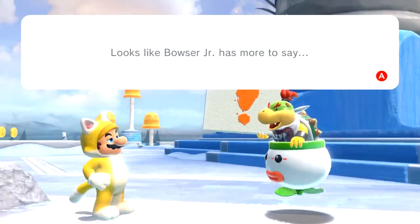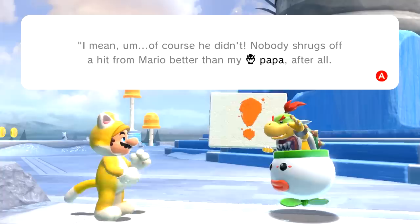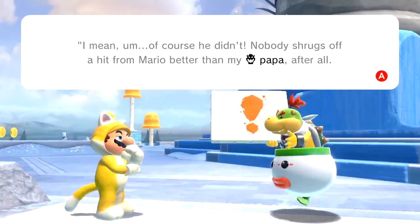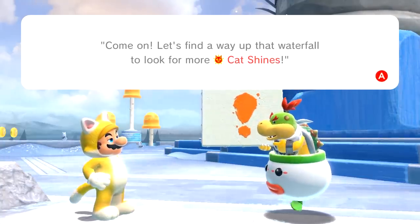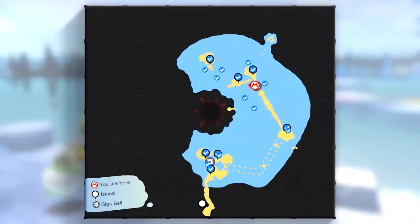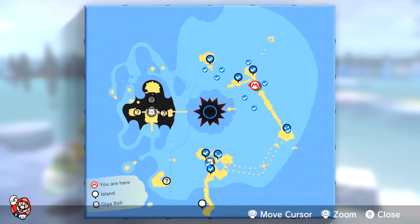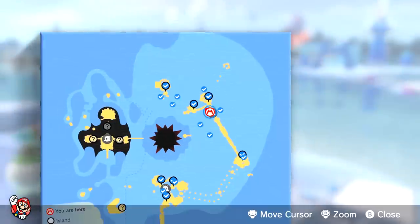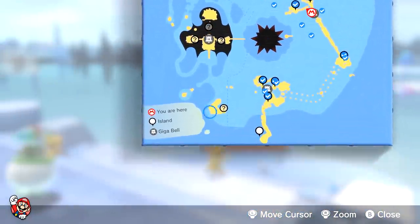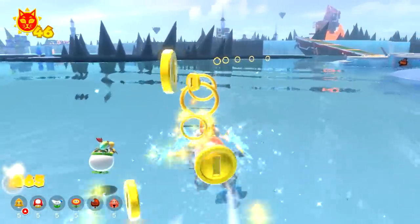It looks like Bowser Jr. has more to say. 'Nuts, I really hoped he would change back this time. Of course he didn't — nobody shrugs off a hit for Mario better than my papa. Come on, let's find a way up that waterfall and look for more cat shines.' Sounds good to me! The whole map is open now — oh my gosh, wow. I wasn't expecting that — I thought there was going to be like maybe another quarter of it. There's so much open space — four more areas left to explore. We'll just follow these golden rings with Plessie for right now.